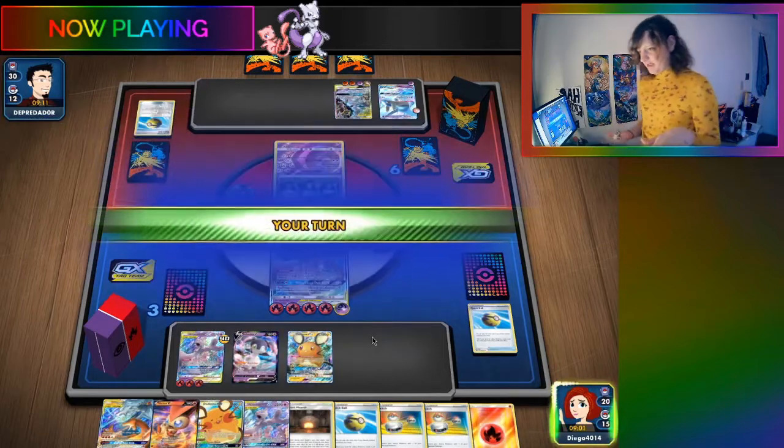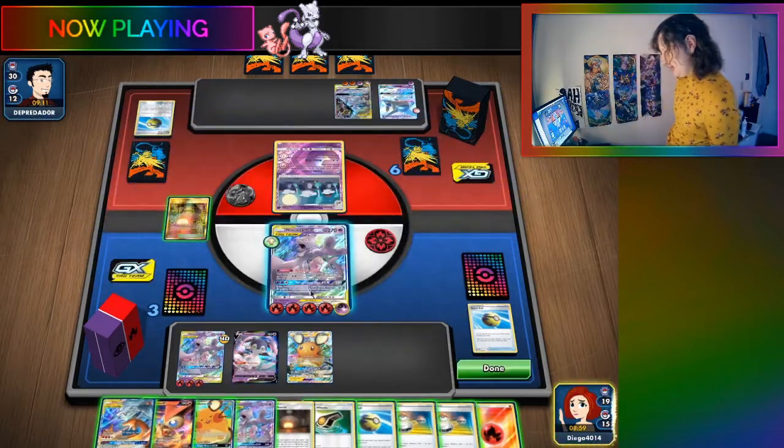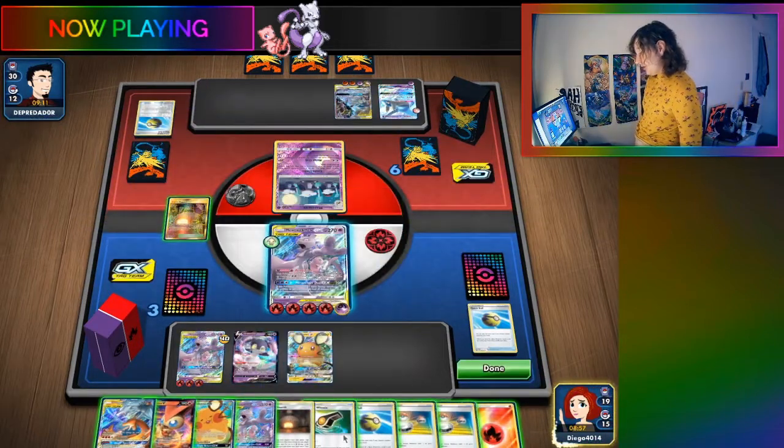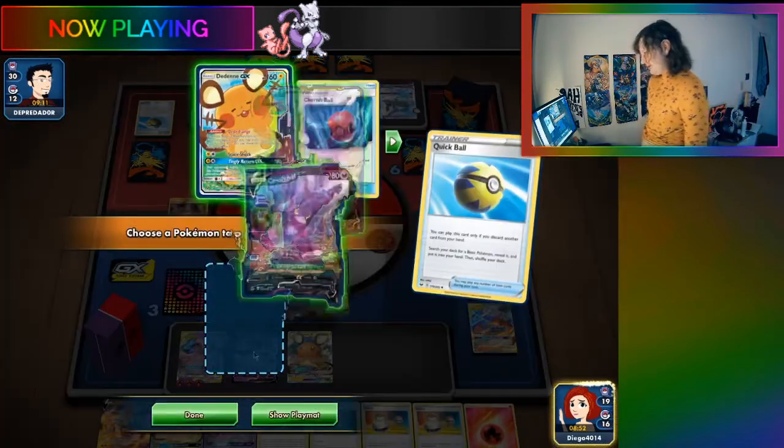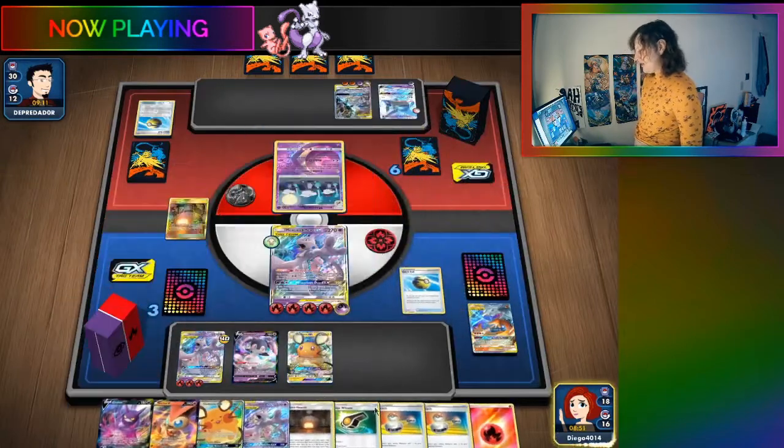Because then you can Rotom Phone, put the card on top of the deck, then just play Judge's Whistle. Judge's Whistle is so good that none of you cowards are willing to admit it. You don't understand the power of the whistle.